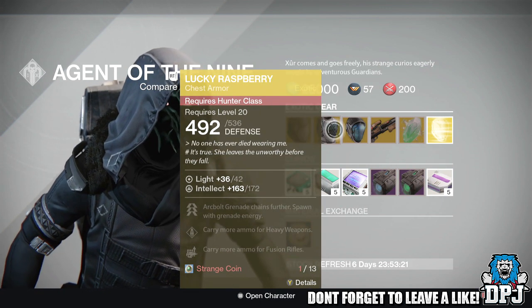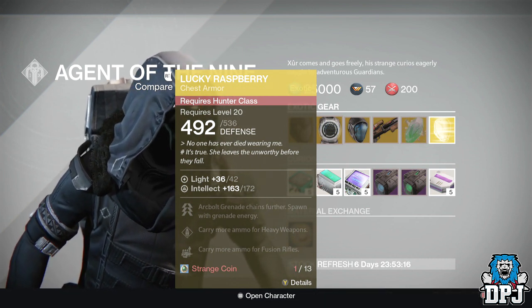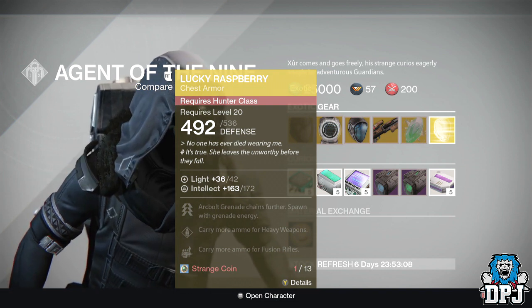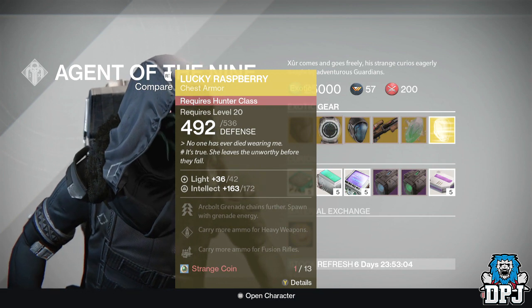For the Hunter we have the Lucky Raspberry chest armor, also costing 13 Strange Coins, offering 172 Intellect — that's pretty high. Mods are: Arc Bolt Grenade chains further, born with grenade energy, carry more ammo for heavy weapons, and carry more ammo for fusion rifles.